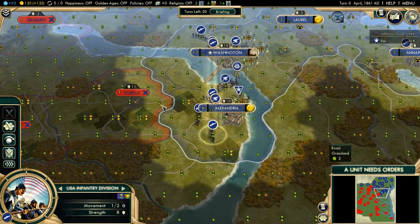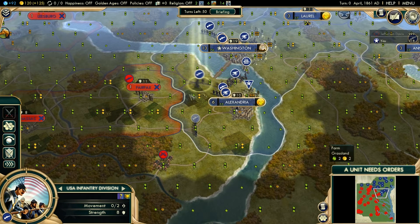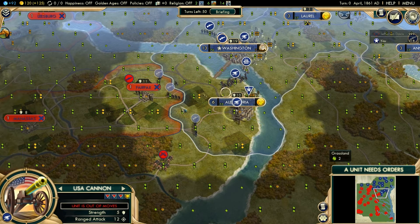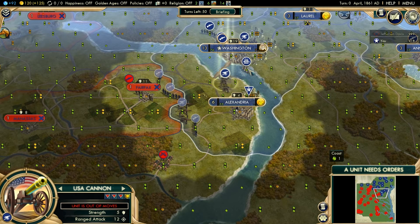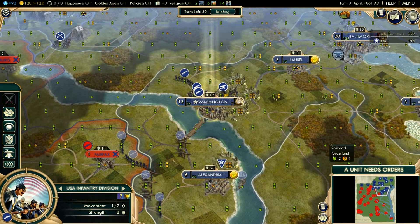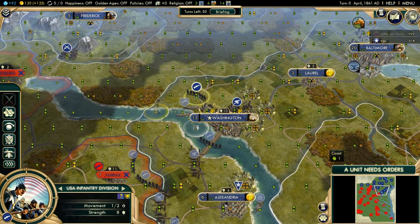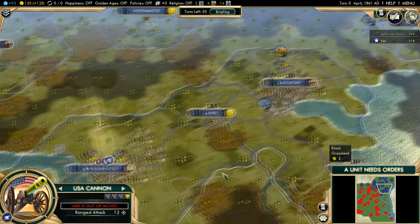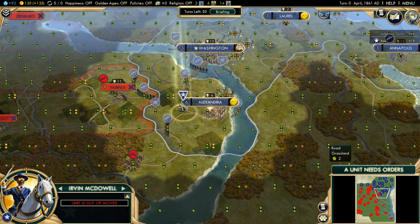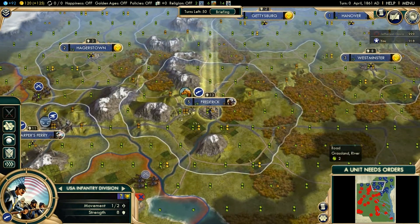Let's go take out those guys. Fairfax. I'm only going to make a turn or two just to give you a good impression of what you can expect out of this brand new scenario. I like this. Washington — that's an interesting pontoon bridge, huh? That's cool. Let's go take Fairfax. Keep it defended.